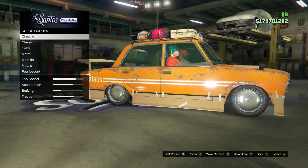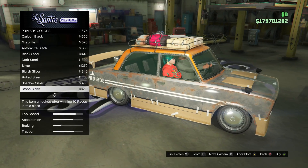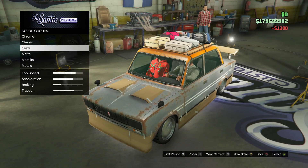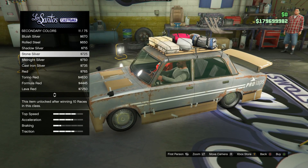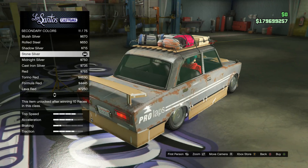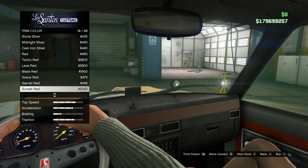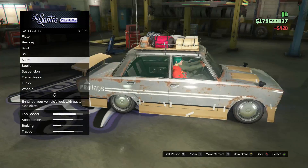Suspension — that's not bad. You need a budget after this. Alright, we'll go to respray — what are you thinking for colors, Omega? Maybe silver so it looks kind of rusted. Let me see if I can match the silver. I think I chose rolled steel — I kind of like it a little darker on the roof. I wish I could color the cardboard. If only we had colored cardboard — the interior, let's make it all black.